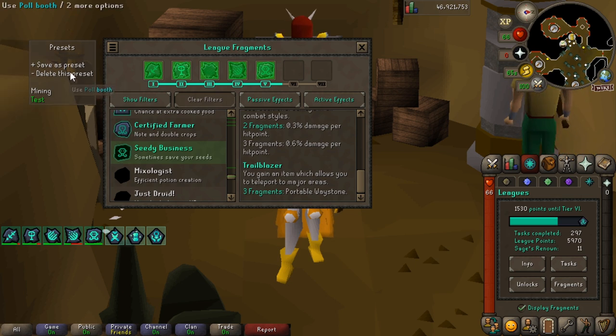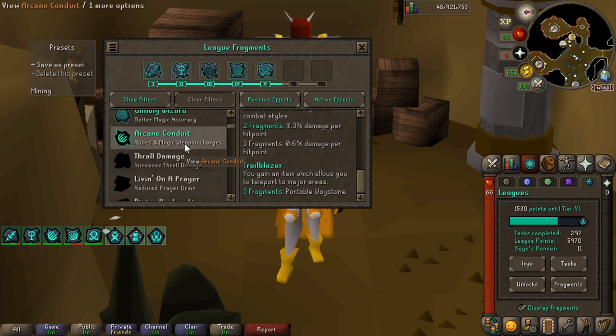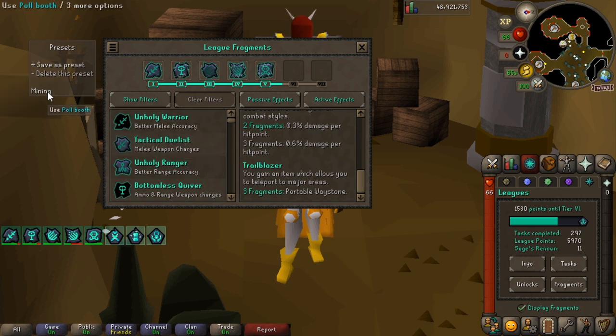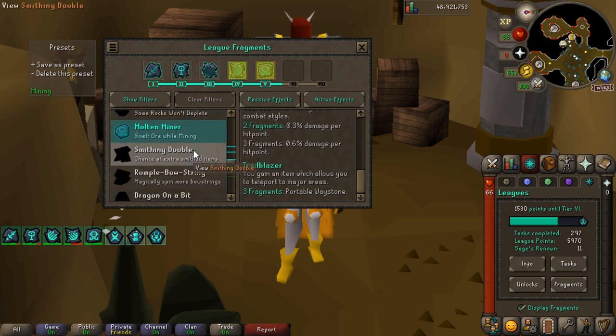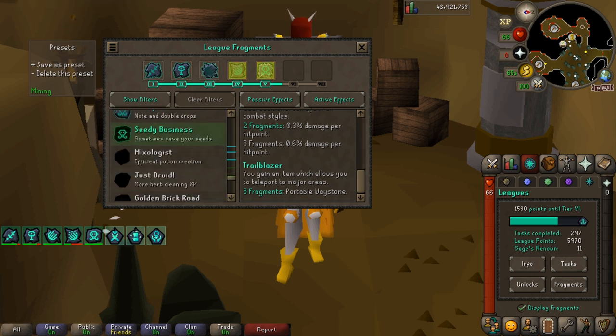If I wanted to delete that preset, it's as simple as that - just delete it. So if you want to test out different fragments, check out their abilities, save them, or if you've got too many and don't really use one anymore and it's looking messy, just go through and delete it.